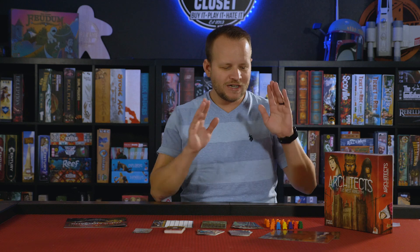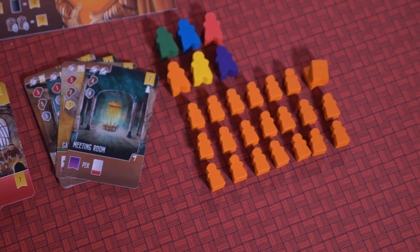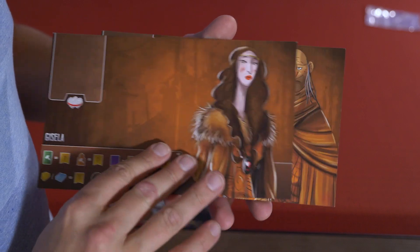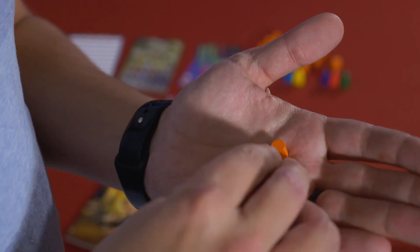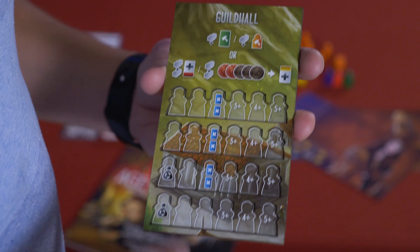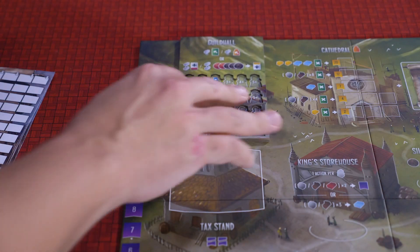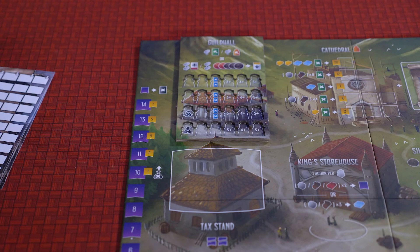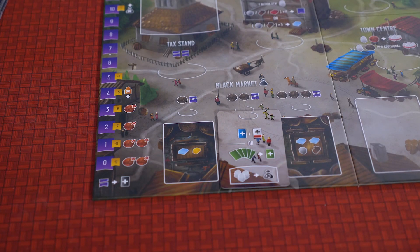You are going to get a new player color — you can play with six people now — and you get two new player boards with new player abilities on them. You are going to get new artisan meeples, which is part of this new expansion. You're going to get a dual-layer board that's actually going to sit on top of the old board.